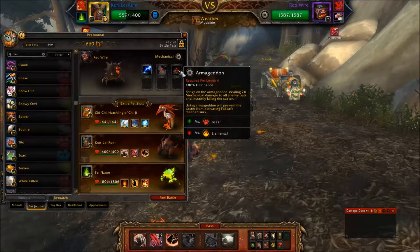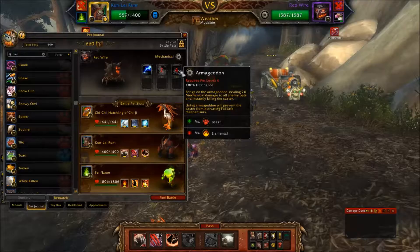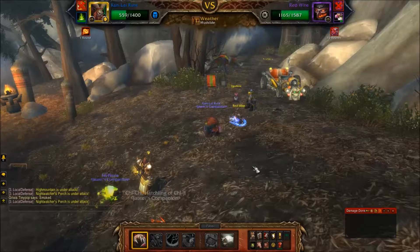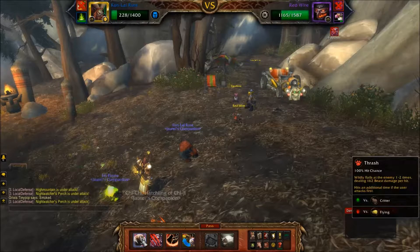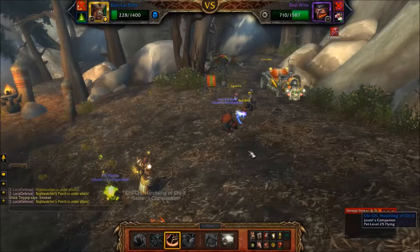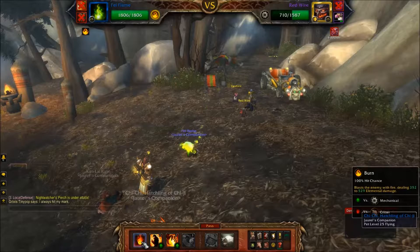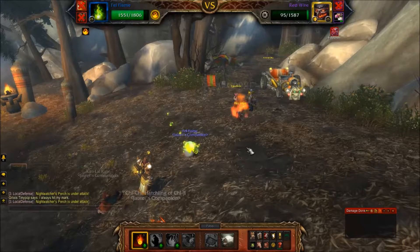After he comes back to life, he'll probably use Armageddon. While waiting to use Flame Jet he'll use Zap, as long as his health is above 25%. With my Mangle debuff on him, I can deal a lot of damage with Thrash. The pet I've chosen to counter Red Wire is Fell Flame. He doesn't have much health left, so I don't really need Immolate — I'll just cast Burn and he's going to cast Armageddon and kill himself.